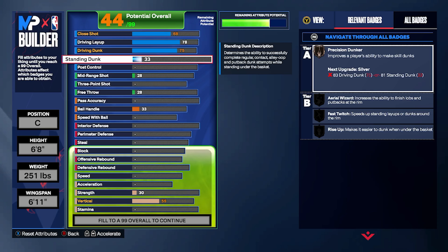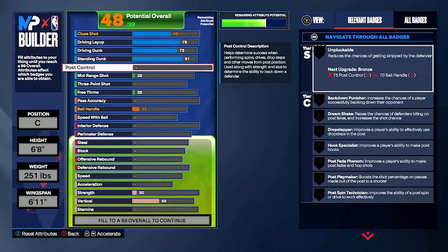That matches up with the 81 standing dunk, which gives you Precision Dunker on silver. And even more on top of that, you get access to the Giannis dunk package, the pro standing big dunk package, the Dwight Howard, the Ben Simmons — a handful of other dunk packages that are just really good for this build.